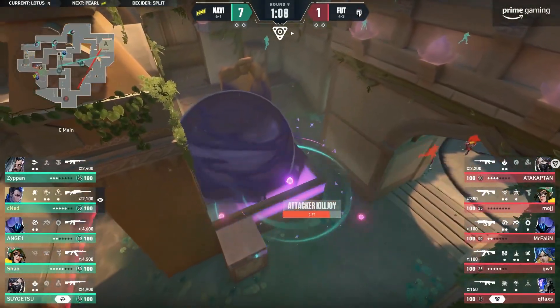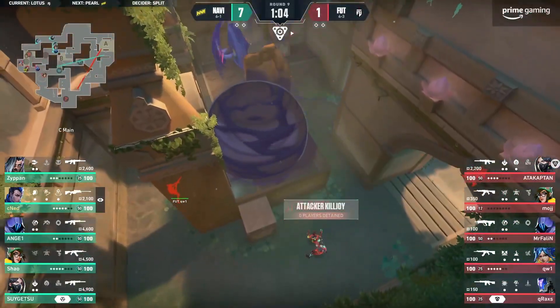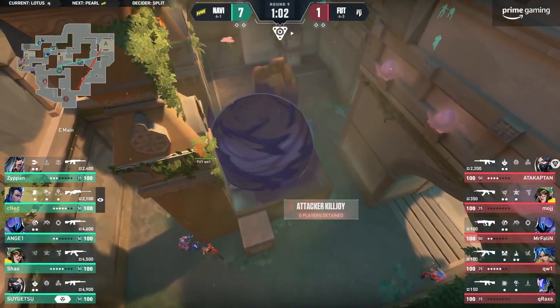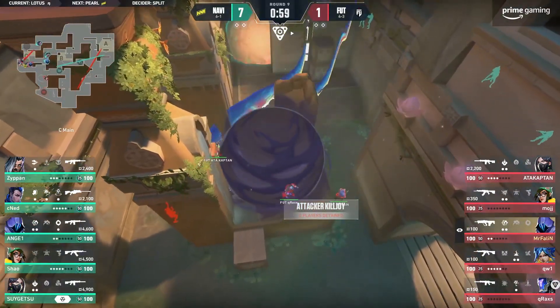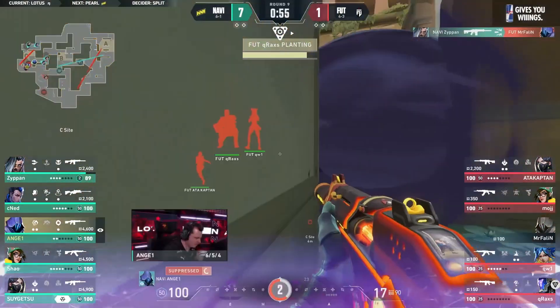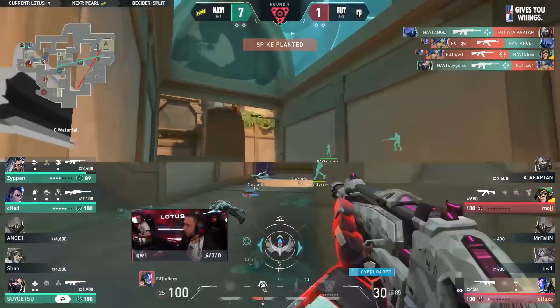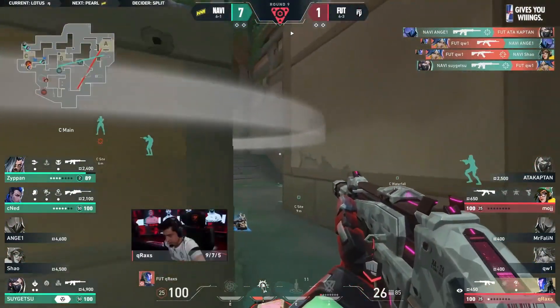Full five on five retake. Now this is probably the biggest challenge Nabi would have faced so far — ults laid on top of ults. As you hear the Kayo will come out, Zipan's already in and finds one. Marching in for the entry, finds a second. Almost spray transfers to Reverb, but it's Sugetsu to pick things back up. Yet again, Nabi are in a three versus two.